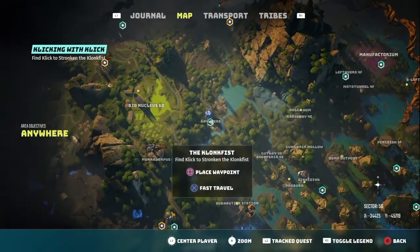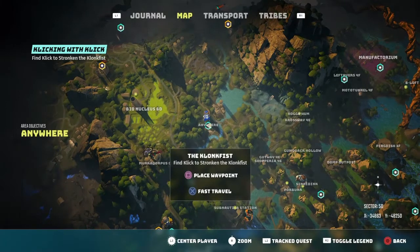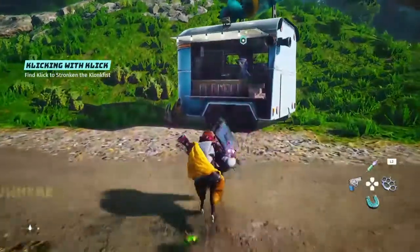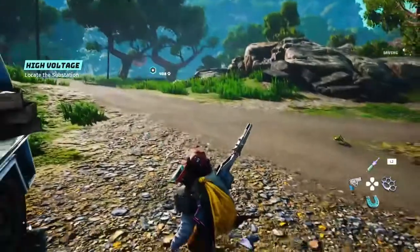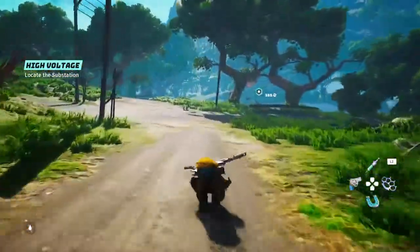For the Clinking with Clank side quest to upgrade your Clunk Fist to level 2, you're gonna have to come here to Anywhere and come talk to this gentleman here. Once you've talked to Clink, go ahead and travel over here to High Voltage.